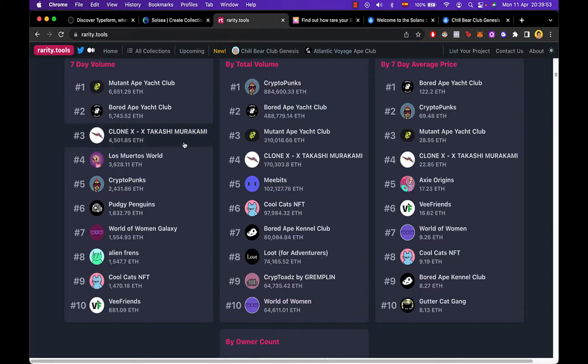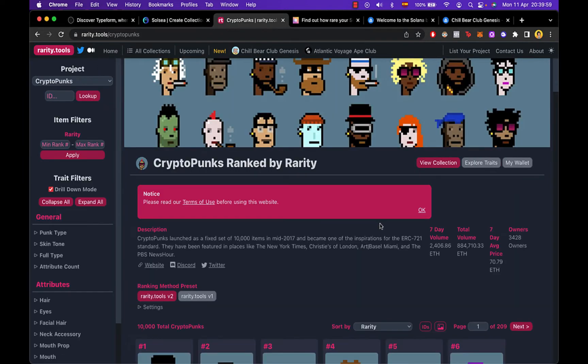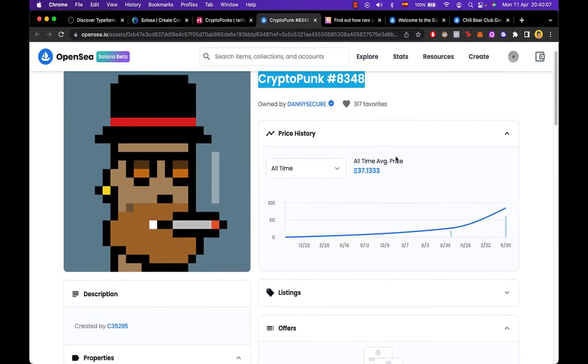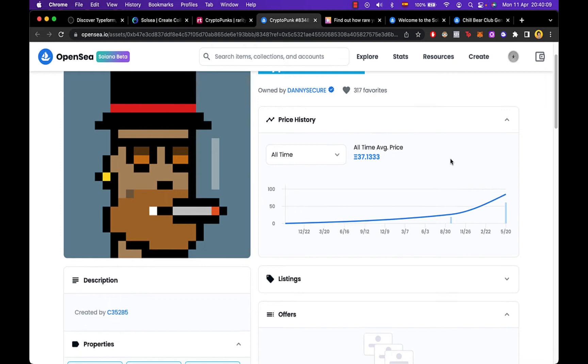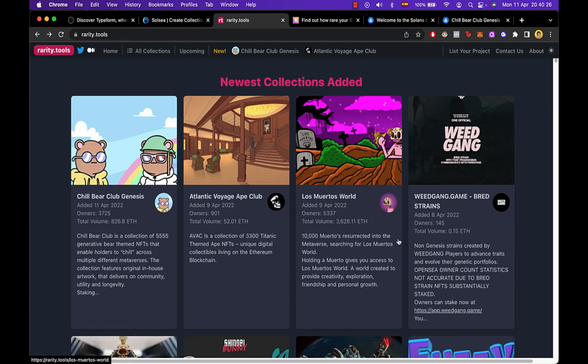Speaking about rarities, you can go into rarity.tools and see the top collections. For example, you can go into CryptoPunks, select one, and see that the number one is the rarest and view its current price. There are a lot of NFTs that run within Ethereum, but what we want is to find NFTs on the Solana network.